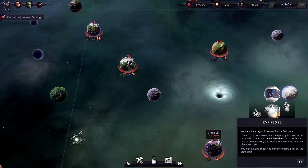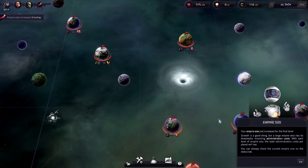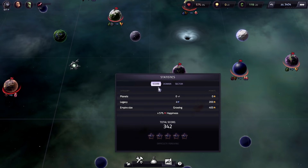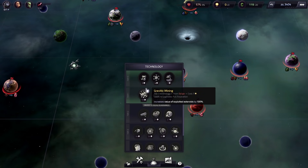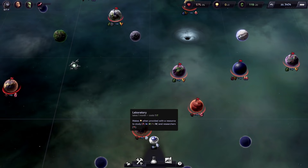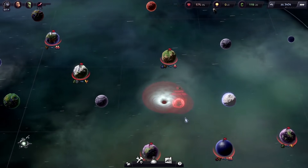Empire size — your empire size just increased for the first time. Growth is a good thing, but a large empire also has its drawbacks. Mounting administration costs come with each level of empire size, and the total administration cost per planet will rise. You can always check the current empire size on the status bar. Our size is growing.